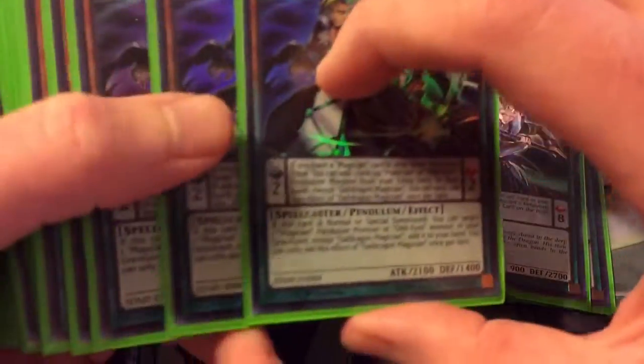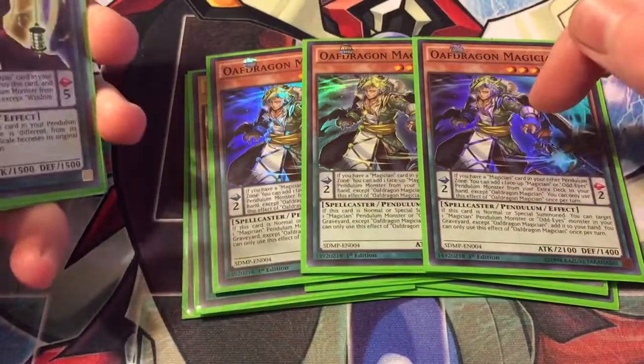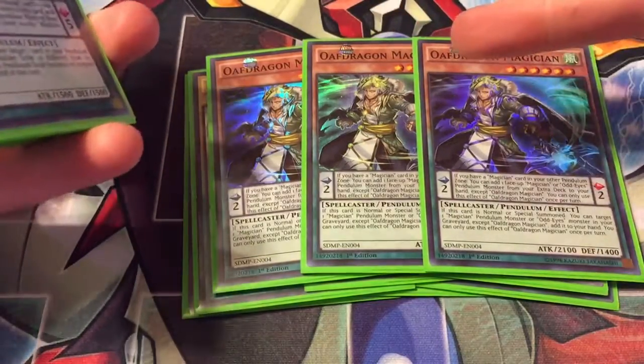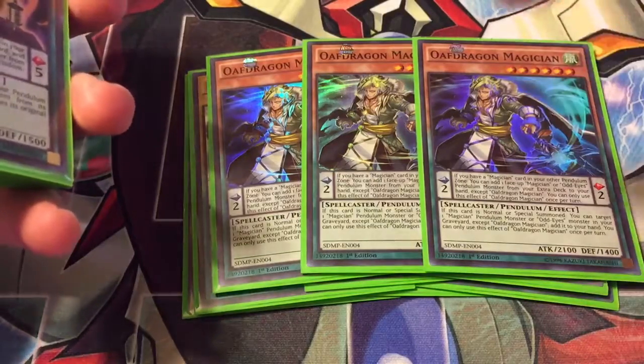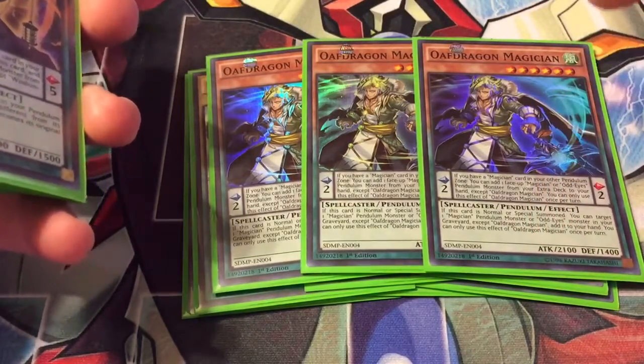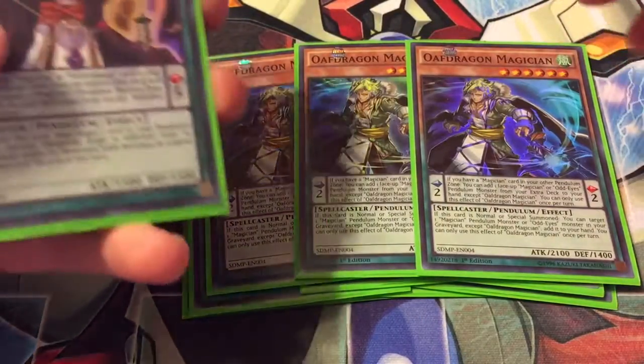Triple Oaf Dragon is kind of the same thing — lots of them have conditions requiring a magician in your other zone, but if you do, you can add a magician or Odd Eyes card from your extra deck to your hand. Then if it's normal or special summoned, you can target a magician or Odd Eyes monster in your graveyard and add it to your hand, so it just brings back stuff. He's also a scale six, which is helpful every now and then.